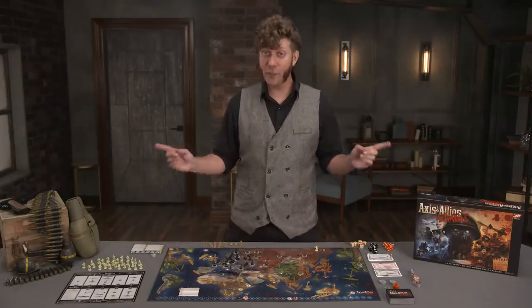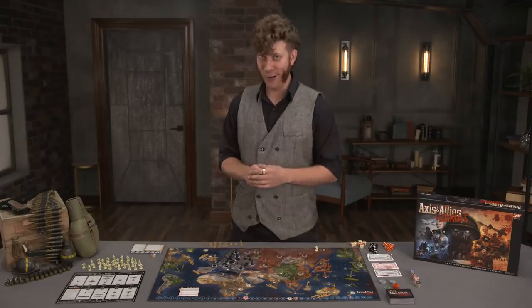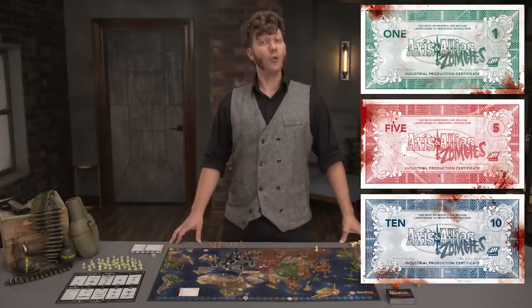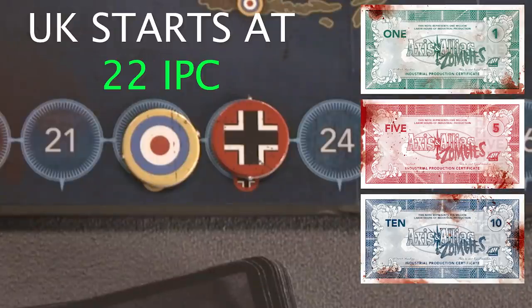As territories switch hands, players' markers will fluctuate on the production chart along with their income. Money is represented by industrial production credits, and each player begins the game with IPCs equal to their starting income. Lastly, shuffle the zombie deck and set it near the board with room for a discard pile.